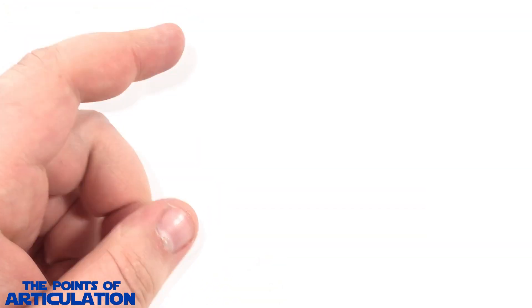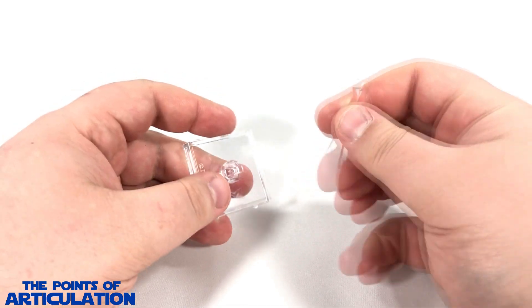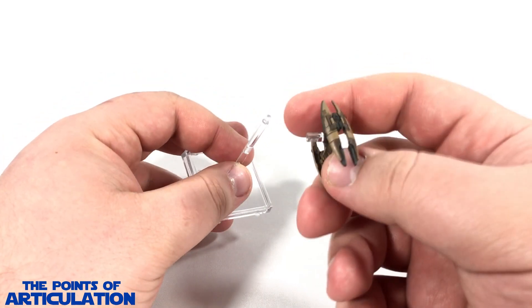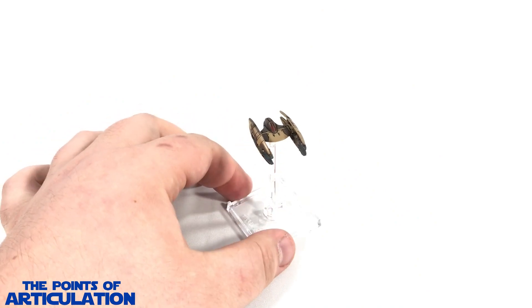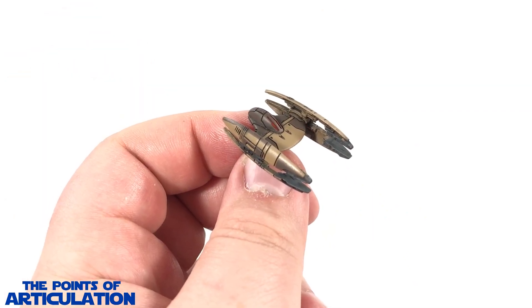Now let's take a quick look at the stand. Just like all X-Wing ships, it comes with two rods you connect together to make one large one, peg it in the base like so, then grab your ship — be gentle, these are fragile — peg it in the port like so, and just like that you're good to go.